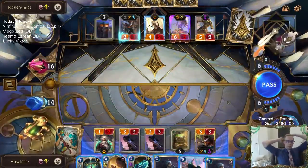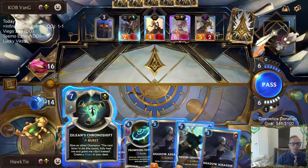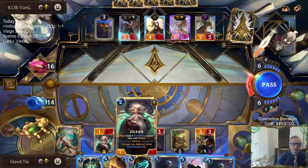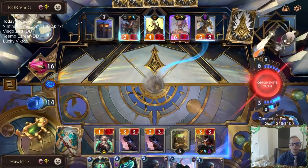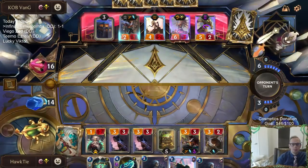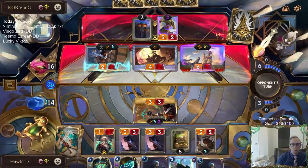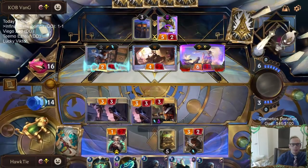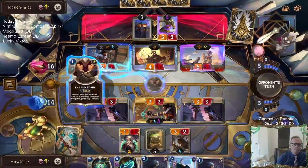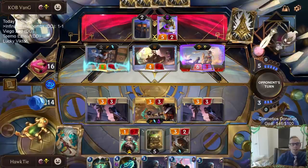Considering going Concussive Palm on the 5/2 Ephemeral - I got seven mana, so that's an option, or Chrono Shift. Time isn't really an illusion - we are going to need a Zillion to combo. Let's Concussive Palm. Zillion, beware. If this Zillion would die, I'm not going to need the other Zillion.